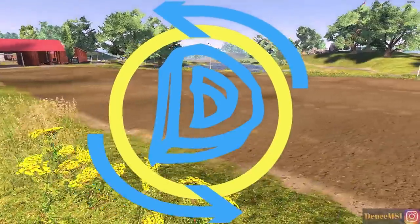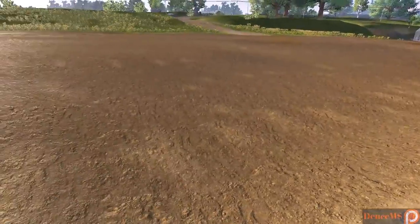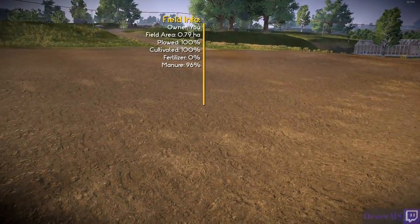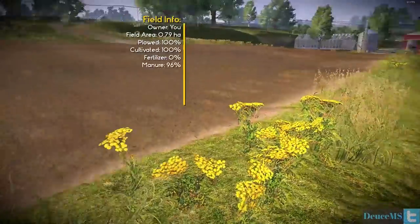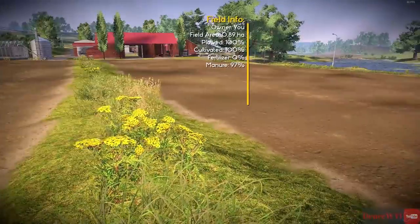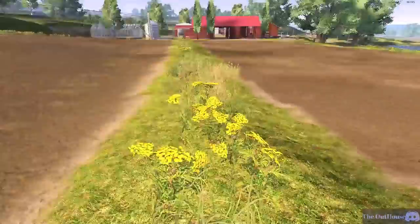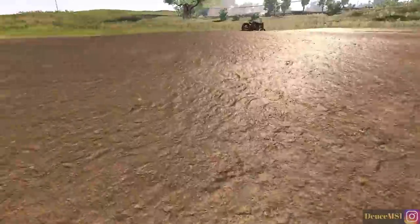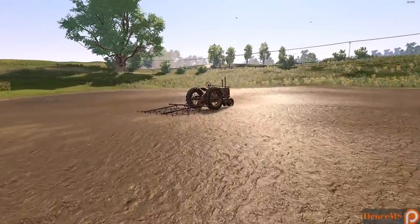Hello everyone, welcome back to Farmer's Dynasty. As you can see, our fields have been harvested and plowed. We have manure down on both at 96 and 97%, which is pretty good. They are both 100% plowed and 100% cultivated. We still need to spread some fertilizer and then seed the fields. I'm going to do the bigger one in canola and the other in barley, just to pick up the hay bales and feed to our cows, as we no longer need to sell the hay bales.